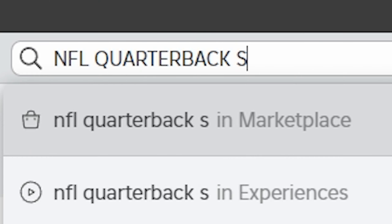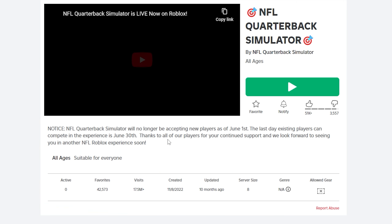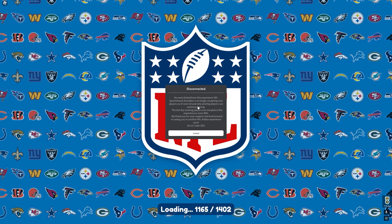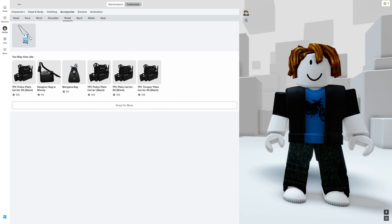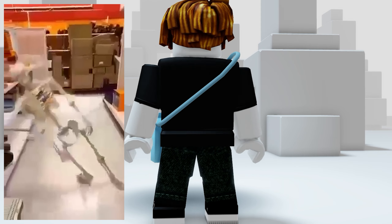Next up, search NFL quarterback simulator, then click this one with the Roblox football players — it's hard to miss. Then join the game and immediately we will be greeted with a warning, but that's okay! You actually still get the free item just by joining the game and getting kicked out. You get this super cool milk satchel — now our bones are stronger!